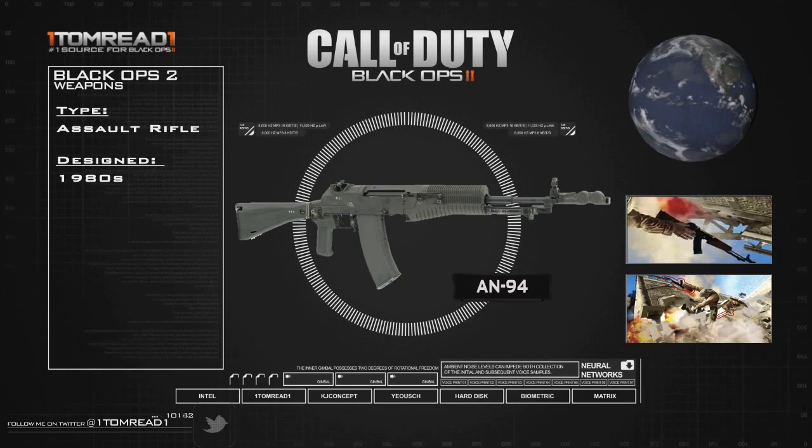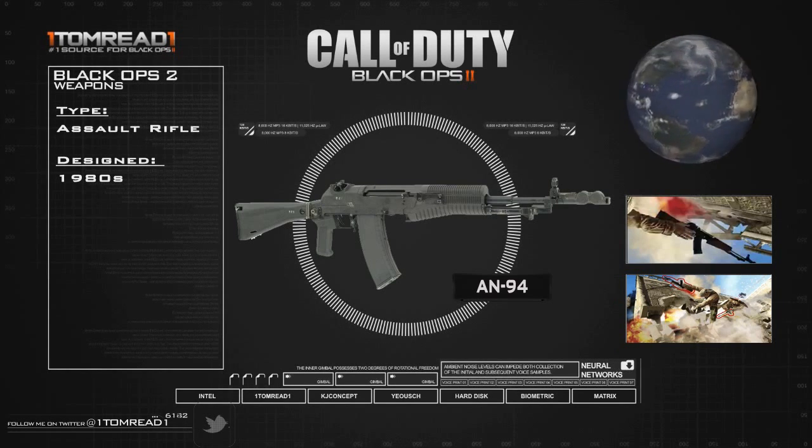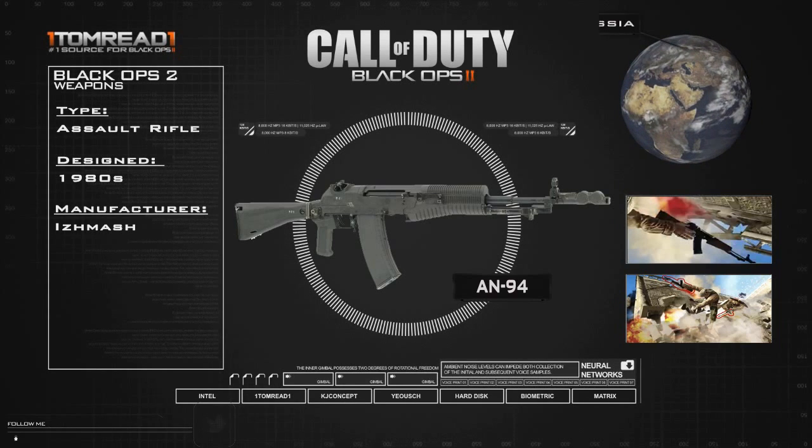It was designed in the 1980s all the way up until 1994 when it was first put into production — hence the name AN-94. Its manufacturer was Izhmash, the pretty famous Russian manufacturer that pretty much produced all the AK-47s that are in the world.